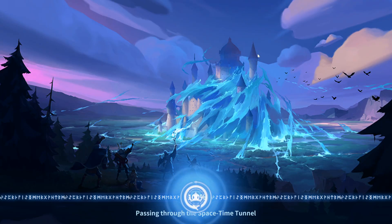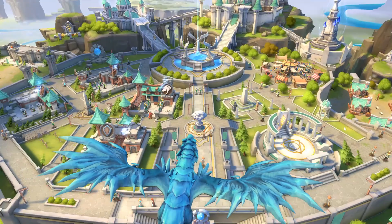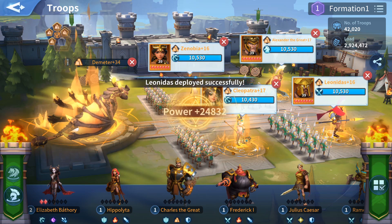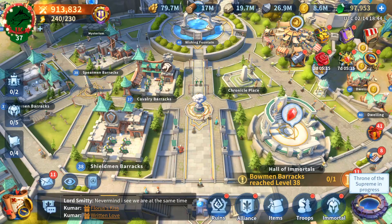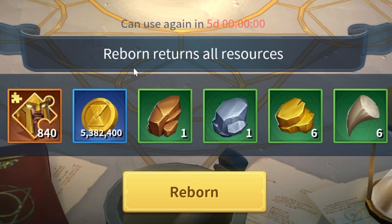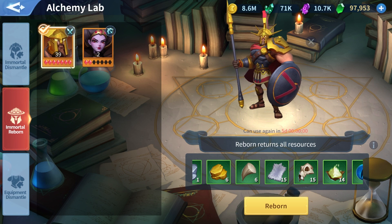Here I am on my Server 40 account. Let's say that I want to reset my Leonidas in my Earth March because I want to make space for Charles. What I need to do is remove Leonidas from my march, go over to the Alchemy Lab and to the Immortal Reborn page, and here I will be able to reset the Immortal to level 1, 0 stars, 0 boosts. This function gives us back literally 100% of the resources invested, including the Immortal Fragments which you can sell for Soul Crystals — so nothing goes to waste — and even the EXP rolls.